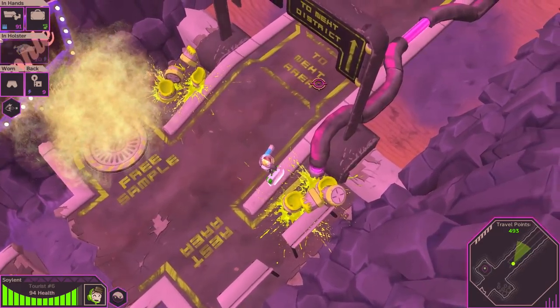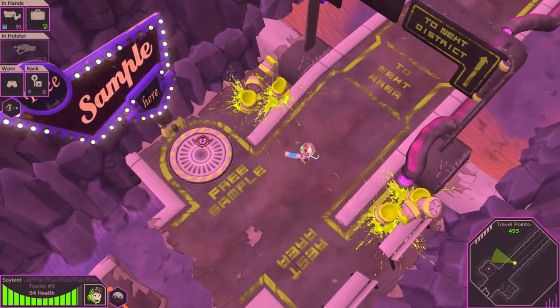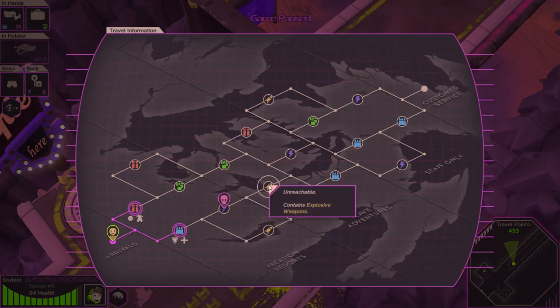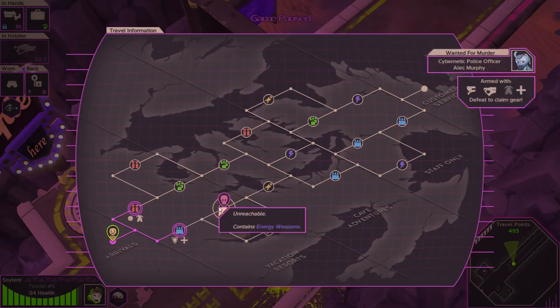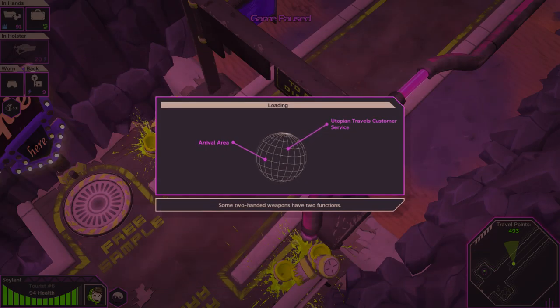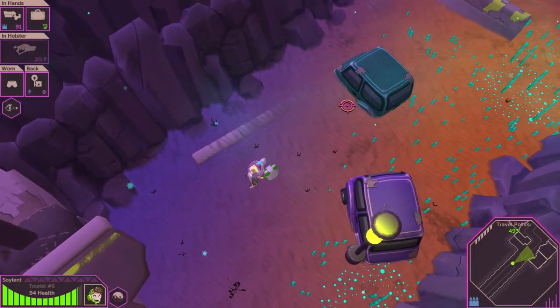I think you get travel points for each tourist that comes to the planet. Here we have the map — obviously you can find different things: explosive weapons, melee weapons, shell weapons, bullet weapons. And here we have a cybernetic police officer, Alec Murphy, up in this corner. That is somebody who has defeated one of my tourists previously, so I will head down this path so hopefully I can get my stuff back.